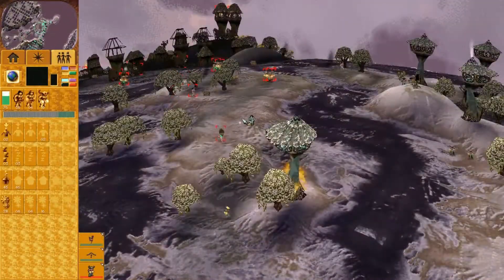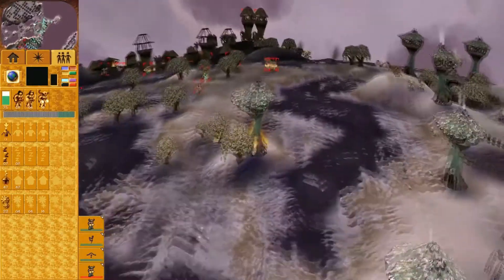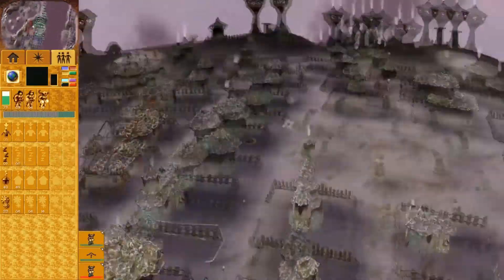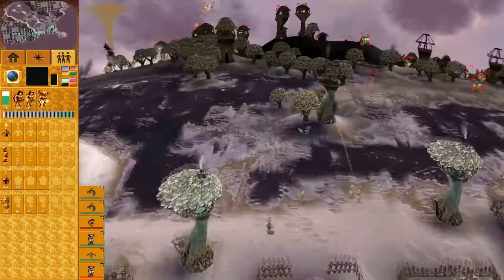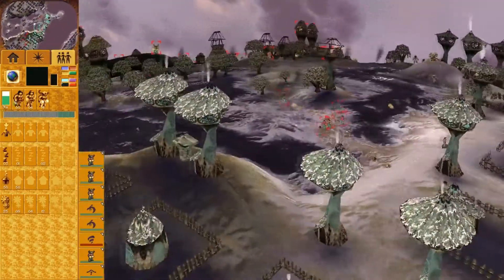If you can draw enough attention, you may even get doubled, which counts as a major success. The more resources the enemy sends your way, the less they have to fight the war on other fronts. Don't give up or get discouraged when your opponent brings help from his allies. Instead, consider this a major win for your team as you take the pressure off other areas of the map.